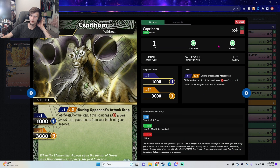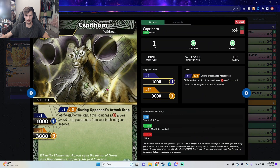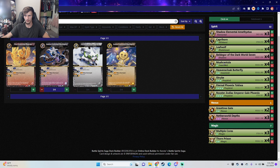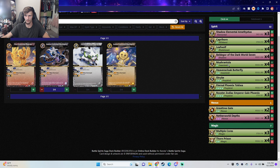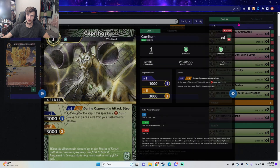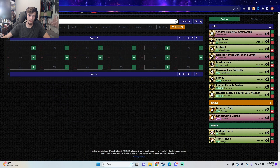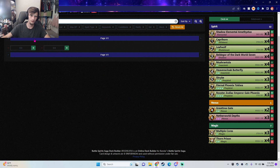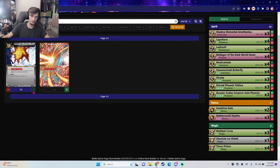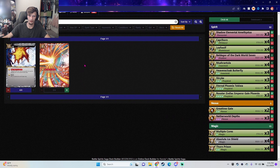Capra Horn moves cores from your trash into your reserve, which is decent — a good turn-one play or when you're one core short. We need Ice Shield, just because we're so aggro. Ice Shield is kind of a must.